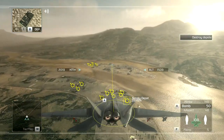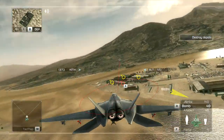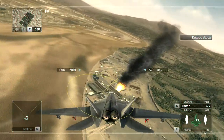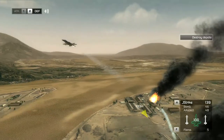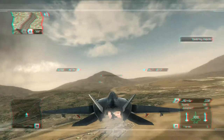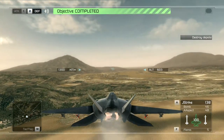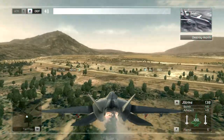Weapon locked! Light stride to kill. Good shot. Light lead, this is controlled. Good hits — I'm picking up secondaries. Control, this is Reaper 3-1: the first objective is in the bag. That was the last of the depots. Reaper flight, proceed to the next step point to start your attack on the rebel camps.